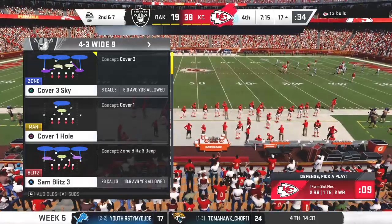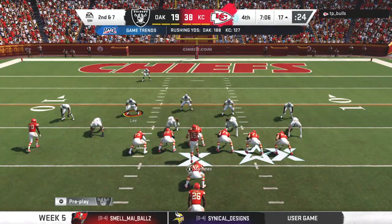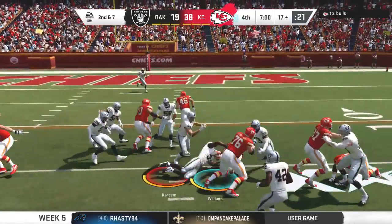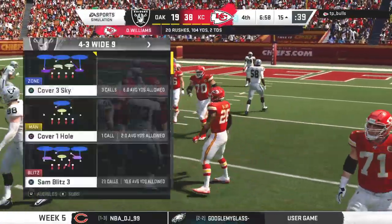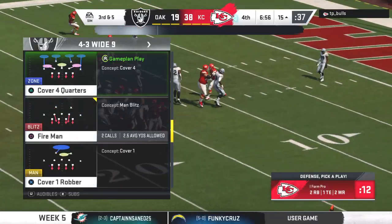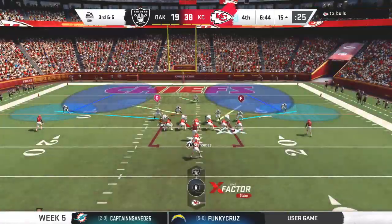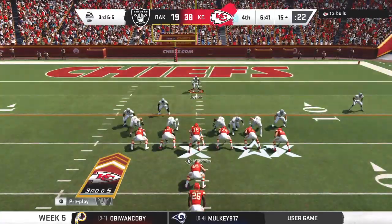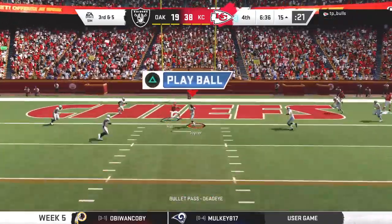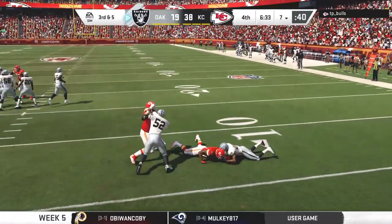Brings up second and seven at the 17-yard line. Here's Williams — stopped after a gain of only a couple down to the 15. In today's NFL built around the quarterback, these short runs still pay dividends — they can take their toll on a defense and add up as the game goes along. You control the clock, you control the ball, you often control the game. This is intercepted — intended for Hill, LaMarcus Joyner with a pick.